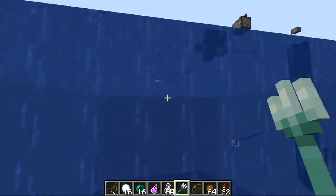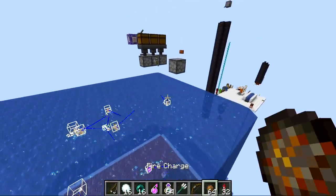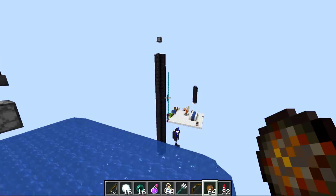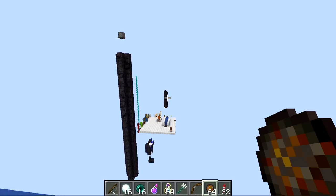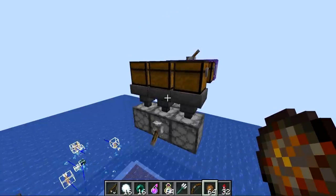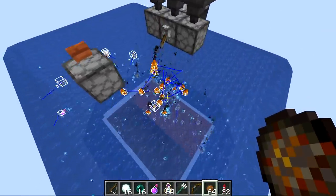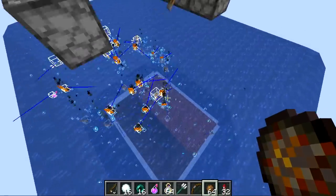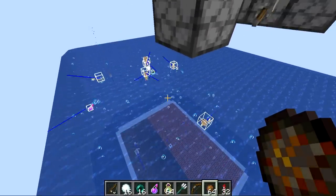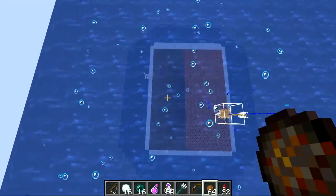Overall, water itself doesn't slow tridents down unlike the other projectiles. But some projectiles never lose their forward momentum — this includes small fireballs, also known as fire charges from blazes, and large fireballs like those from ghasts. I have fire charges here on a clock that turns them on and shoots them into the water. You can see they are very active, moving about, because they're constantly still trying to move in the direction they were shot. The game gives them slight angles so they go off in different directions.